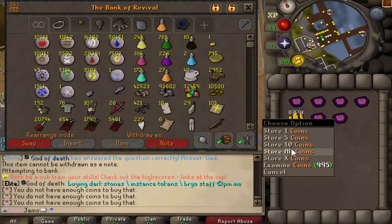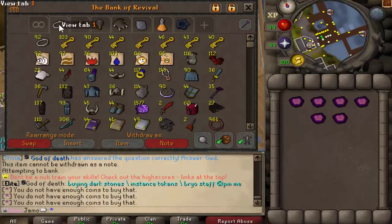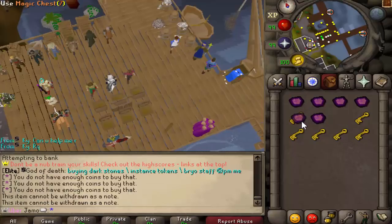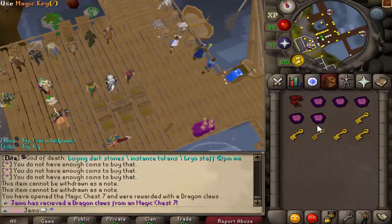Alright, so I just bought some magic chests from Rosalo. I'm technically an Iron Man. There's really nothing to buy or nothing to use your coins on, so these are a good way to gamble. I'll try to get some uber components.